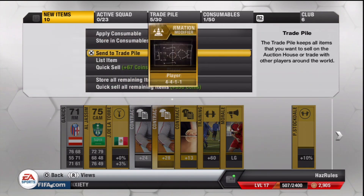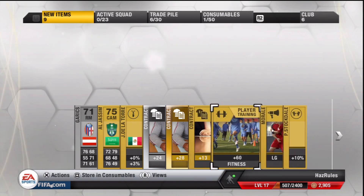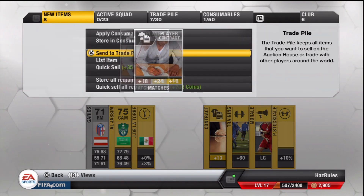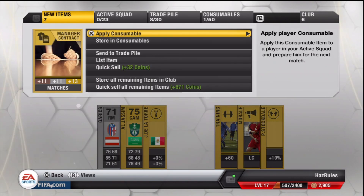4-4-1-1 - that probably sells good. But they're really unpredictable. Sometimes they sell for a lot of money, sometimes they sell for near enough nothing. Put all the shinies in and then quick sell the rest.